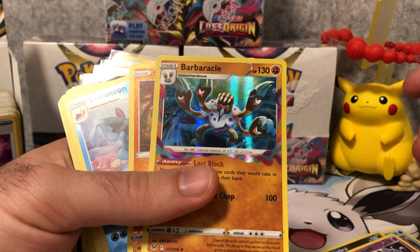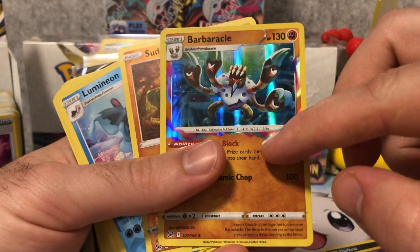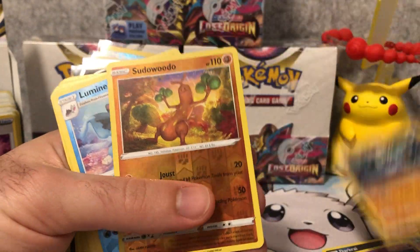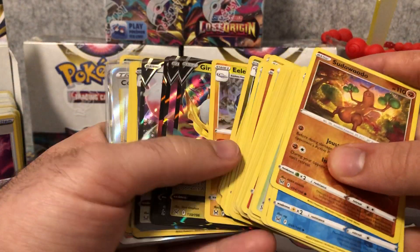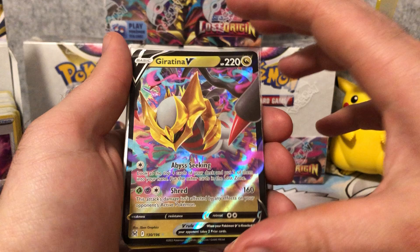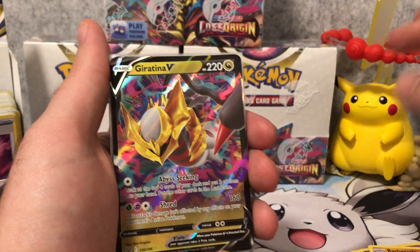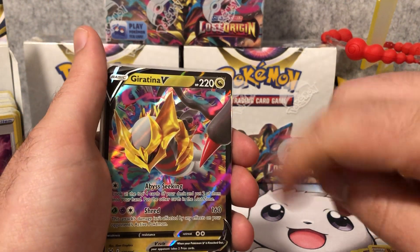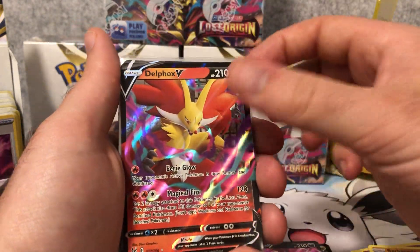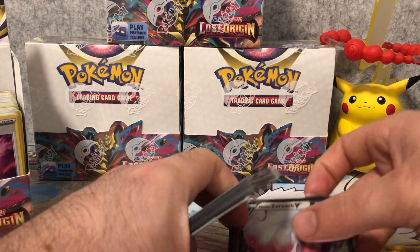Zoroark would actually be a good playable card. We also have Barbaracle, and you can see there's this new holo texture — purple and blue for Lost Zone related cards. Then in the reverse holos, these are the hits: Giratina V. If you pull the Giratina V and V-Star, you're looking at about $80 combined value. Very playable card. We also have Drapion V, Delphox V, and Zoroark V. It seems you get about four Vs per box.